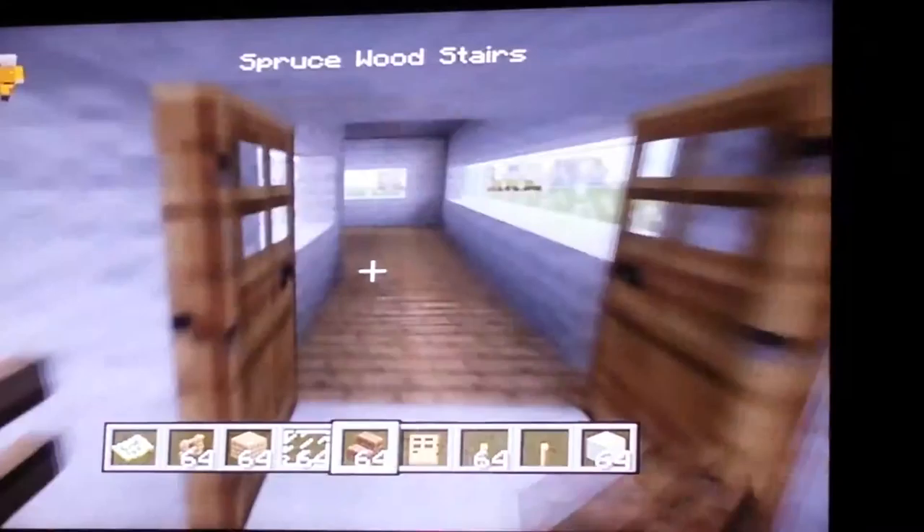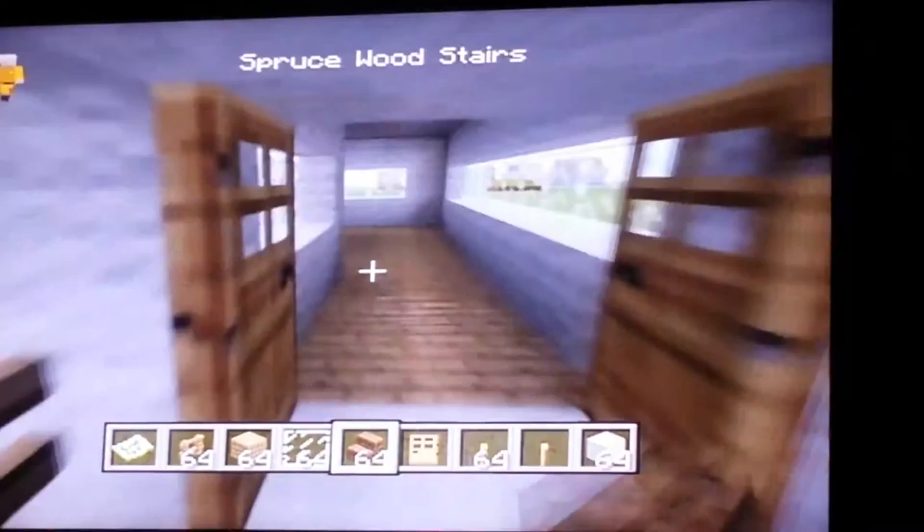And there is our house next to our other house. That is our smaller house. Oops, forgot the stairs. Here is your little cozy home. It's a good starting home — you can put stuff there, there, there. And that is it. I am done, guys, with my quick build challenge.